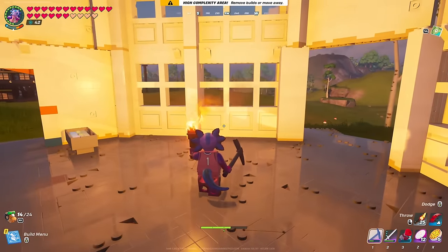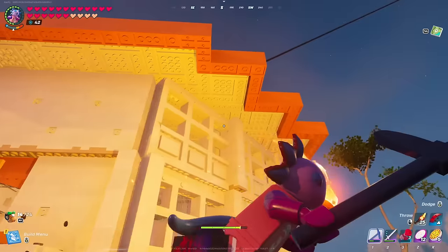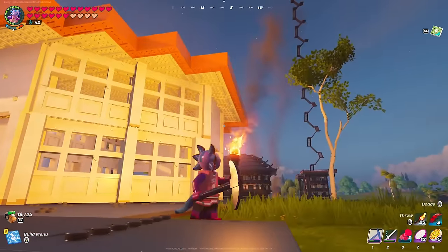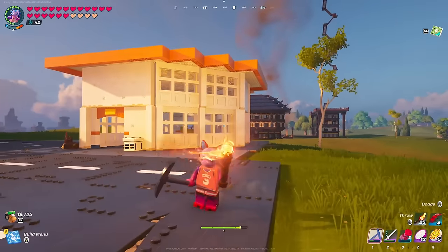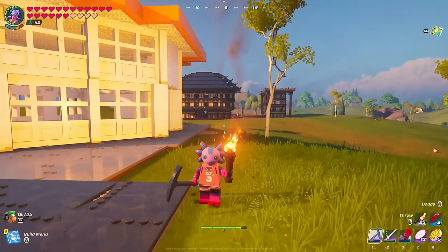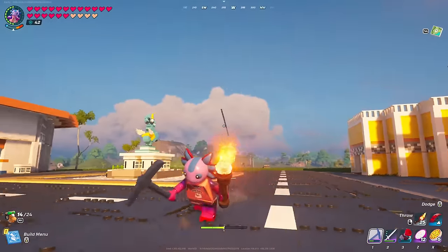One thing I will say is it is a little difficult right now to get floors at a 45 degree angle and make them look natural. The roof up here has a little jagged edge to it, same thing on the other side. I'm going to continue on with this build — some of you might even be able to guess what I'm going to be building here.